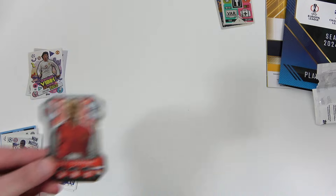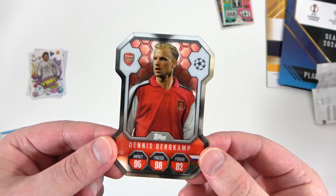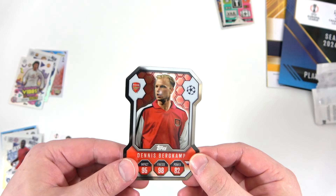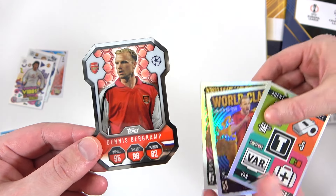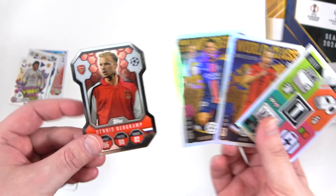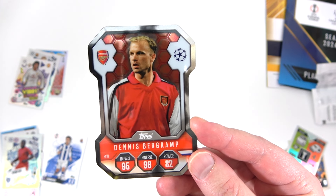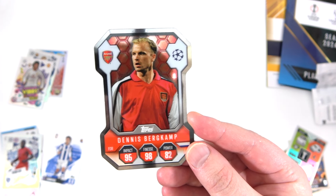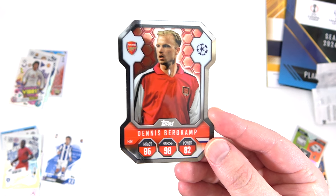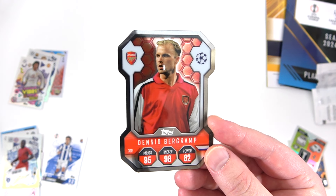What a start to the collection! We had a pretty epic hit in the Bergkamp Chrome Shield - it's not numbered but we'll take it. It took us a while to get our first one last season. We also got a cool Vintage Vibes Ronaldo, and the exclusive World Class cards - Harry Kane and Ziya Emery - are only available from this starter pack. The collection releases on the 29th of August. We'll be opening plenty more, so look out for that. See you next time, bye!